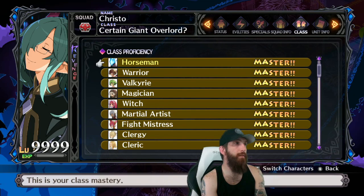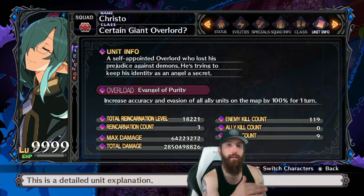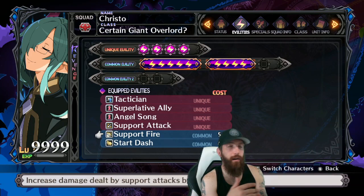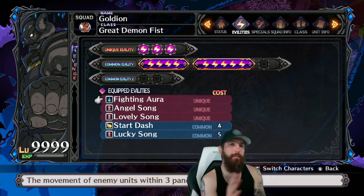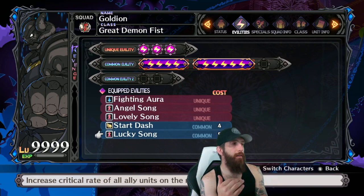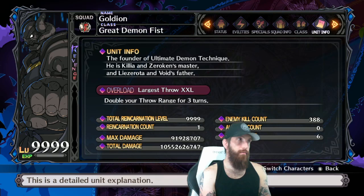Christo is slightly different — he keeps his original overload for accuracy rather than Indomitable Spread. He still has Angel Song, Support Attack, Support Fire, Start Dash, and Superlative Ally. Goldion is unique: he has Angel Song, Lovely Song, and Lucky Song to increase critical rate on the map. His overload is Largest Throw XXL — he's the one who will throw the geo panel.